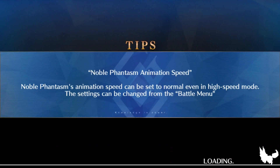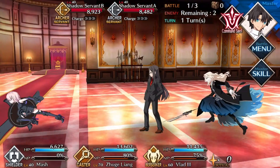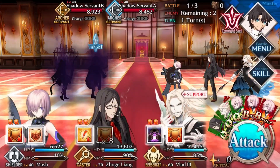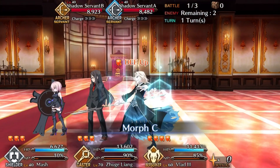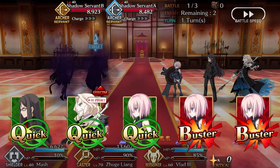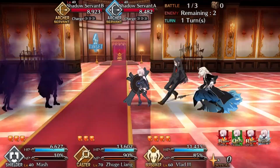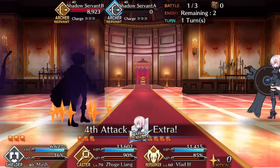Welcome to today's character spotlight where we're taking a look at Mash — or Mashu depending on your preferred translation. Since she's called Mash in this game, that's what I'll use. She is the servant you start with when you begin the game, and she is a shielder type — the only shielder type in the game — meaning she takes normal damage from all classes and deals normal damage to all classes, making her pretty unique.